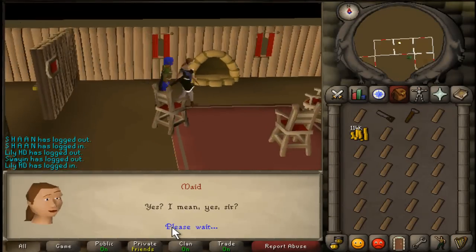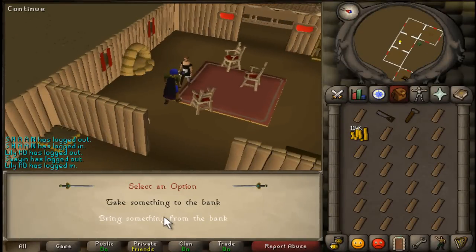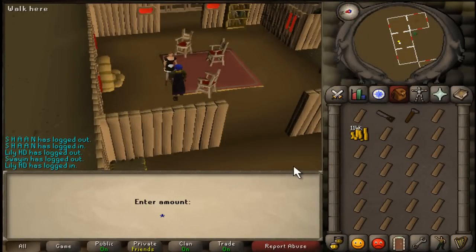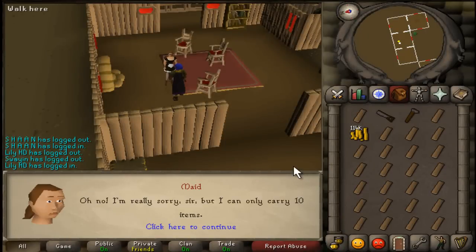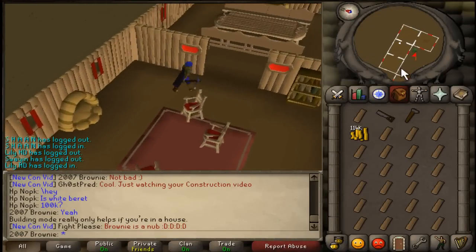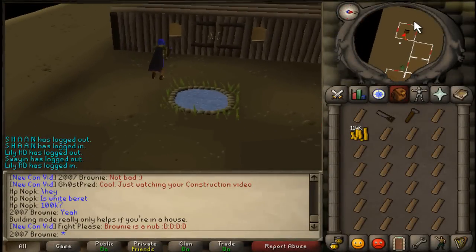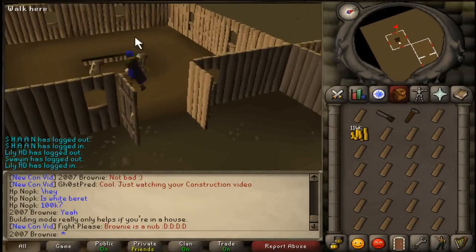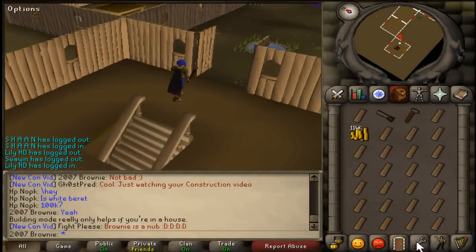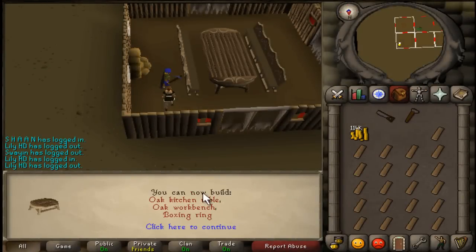Inside is nice. Go to the bank. I may build a games room down here. Yeah, wait let me have a look. Not bad, not bad. Level 32 construction — combat room. Sick!